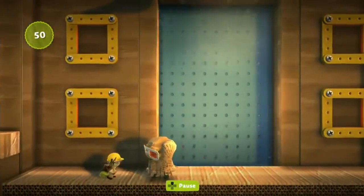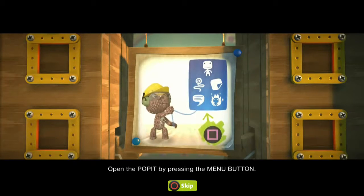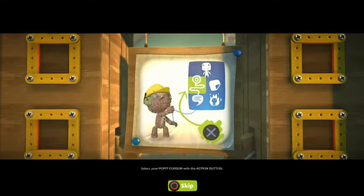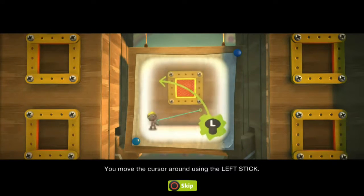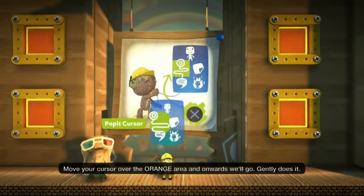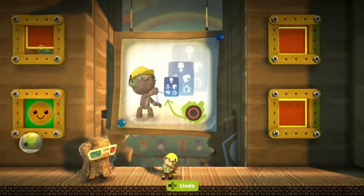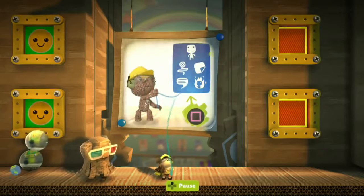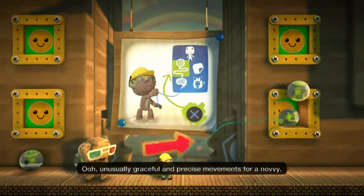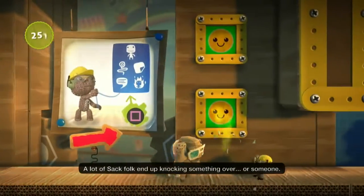As you can see, I mostly collected everything, but I'll try to go after everything if I can — and I'm not gonna go out of my way if it's certain death. I'll try to get everyone to show you where they're all at. Basically, you open your Poppet Cursor, and then you go over these orange areas and they highlight open. I'm not sure what purpose this serves other than to show you that you can move your Poppet Cursor around.